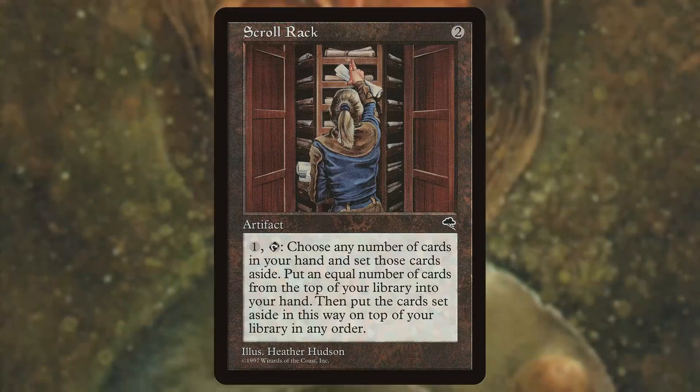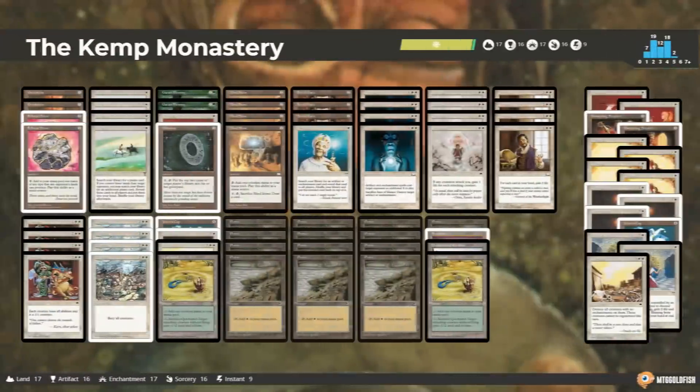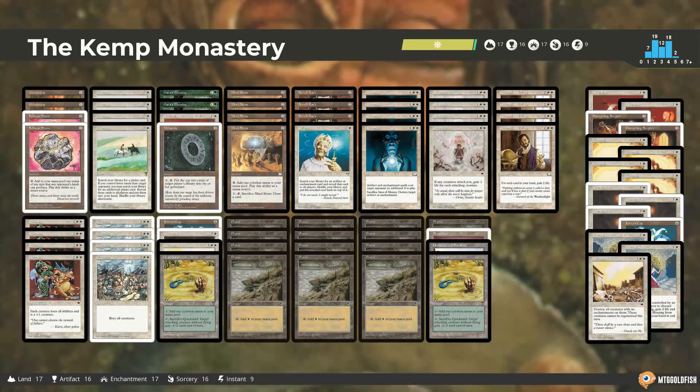Another innocuous artifact, Scroll Rack — a scalable Brainstorm on a stick — was very useful in control style decks, including this interesting mono-white prison build called the Kemp Monastery. This deck was brewed as an answer to the top tier five-color black decks of the 1997 standard meta. The Kemp Monastery took advantage of powerful board sweepers, tutor effects, and protection spells unique to the undefined white color pie of the time. Along with plenty of utility colorless artifact support and the ability to dig deep with Scroll Rack, this brew could lock out creatures, gain life, and blow up lands with the long game plan of slowly eroding the opponent's will to play, or library — whichever came first.